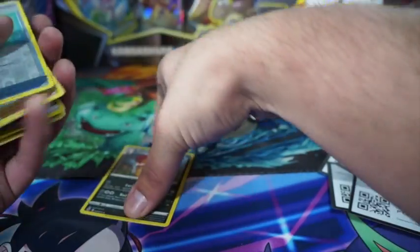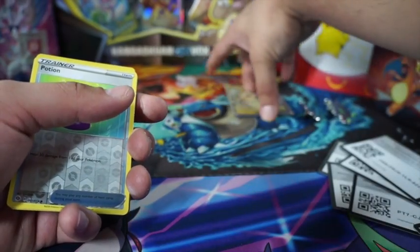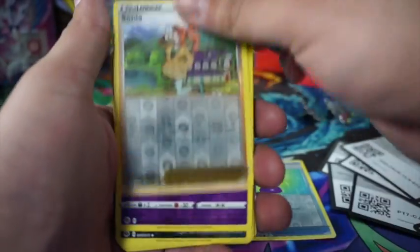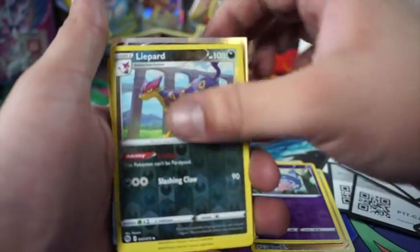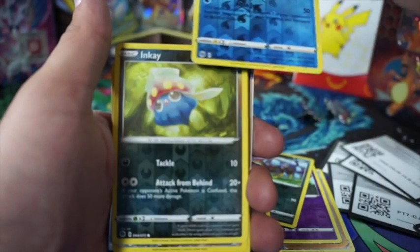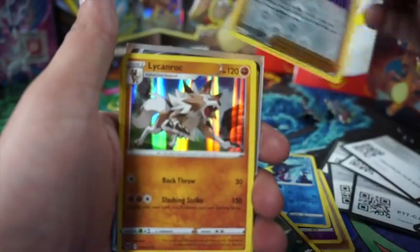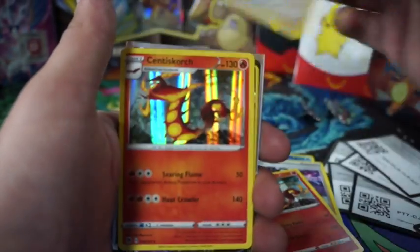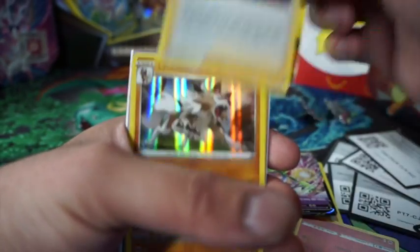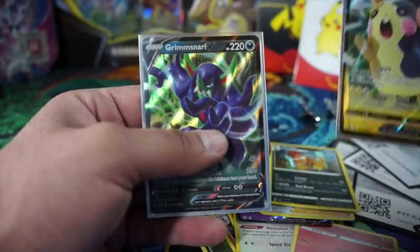All right, let's see what we got overall: Potion, Sonia, Hatterene, dark energy hollow, Sharpedo, Inteleon, Perrserker, Liepard, Centiskorch, Arctovish, Centiskorch, Gardevoir V, Marnie, Liepard, the coin, Marpeco, and Grimmsnarl V as the promo cards.